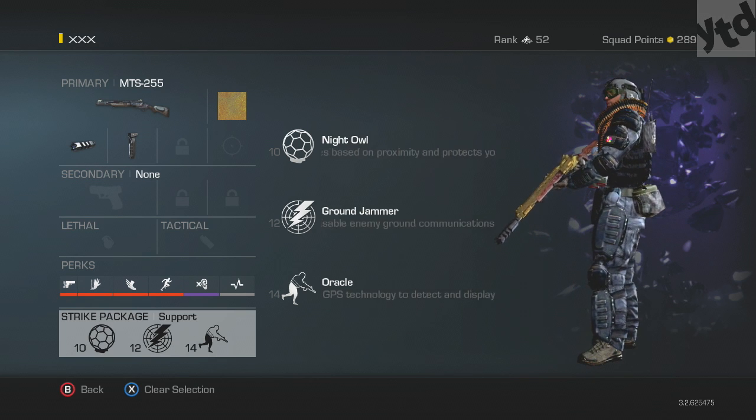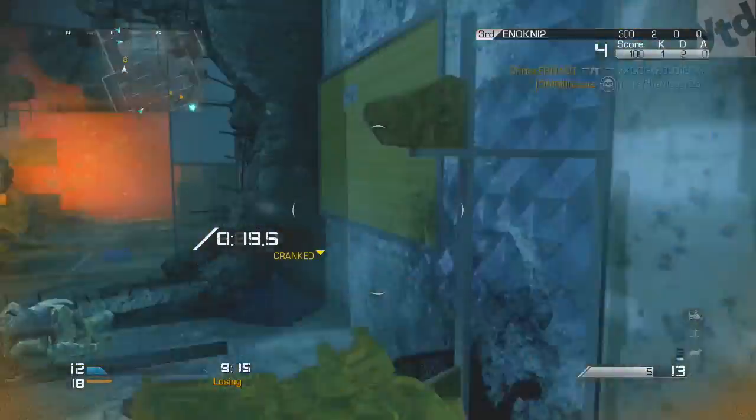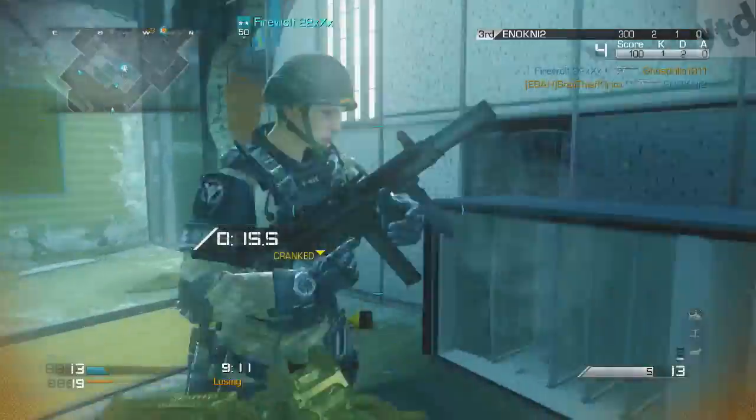The Oracle is awesome — Oracle sees all, well almost all — and it really helps you and your teammates find enemies. If you're going to be dying a lot you might as well help your team. This class is what I use 90% of the time and it's what you'll want for all game types — Domination, Kill Confirmed, Blitz, TDM, whatever.